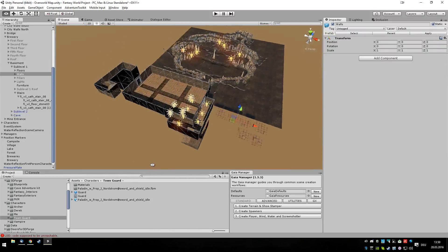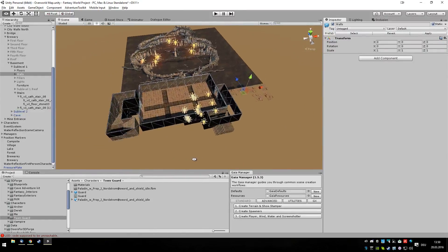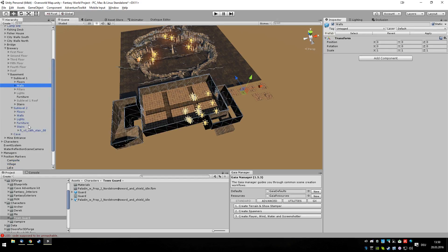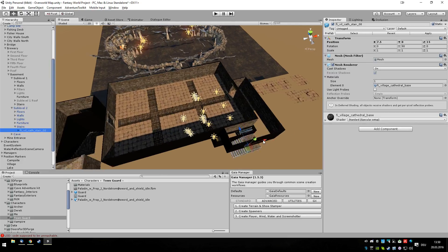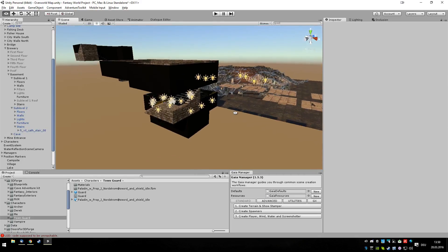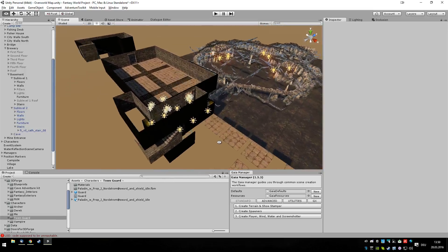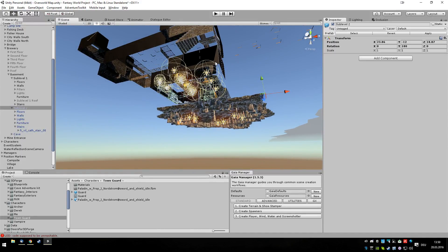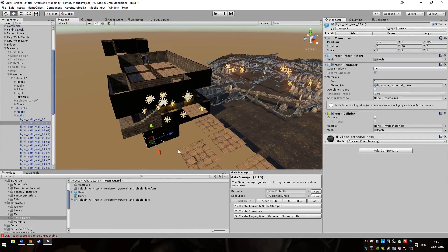So, let's take these stairs and move them up here. And make the connection there. I need at least this small piece here. And this one.